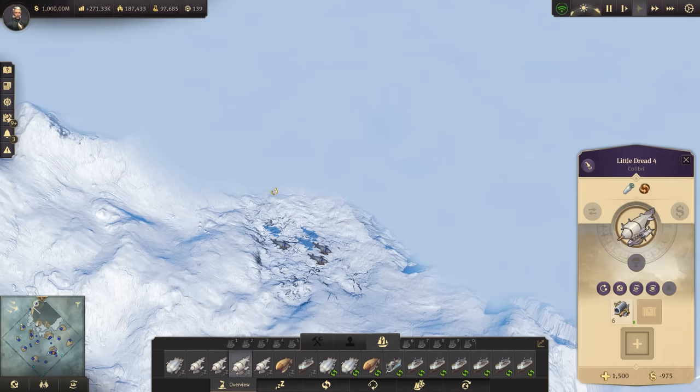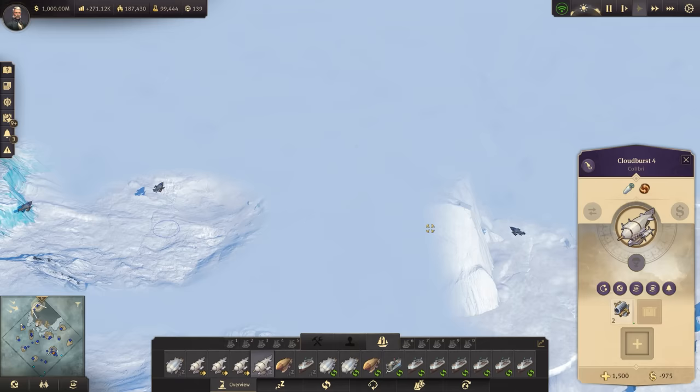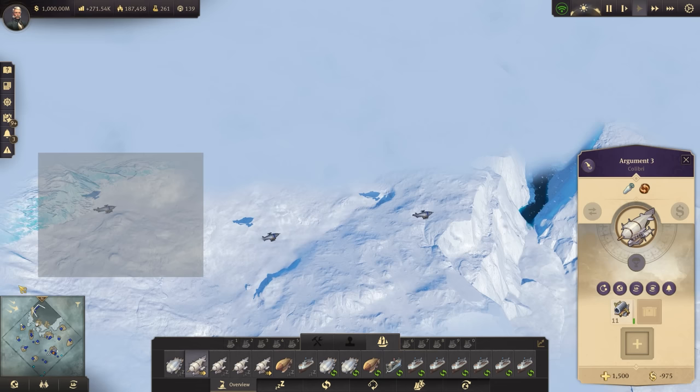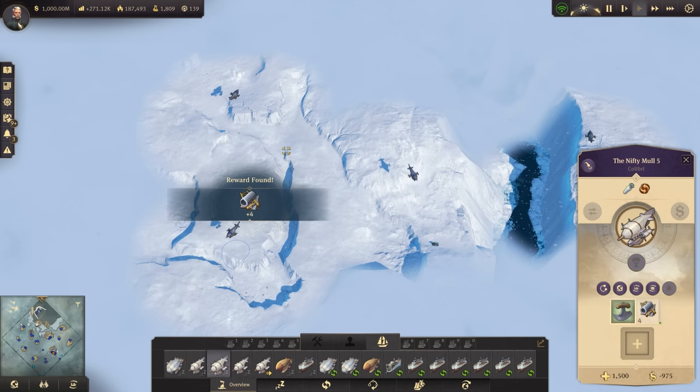I'll just do one more pass of this area here at the beginning of the episode, come over to the right a little bit with all these ships, spread them out, and just keep an eye out for anything we can find on the ground. With all that scrap, we're going to make some items, then put them on the new airships, and then we can finally take away the mail from this location and sort out the overseas and regional mail for the Island of Swords.